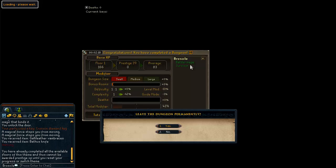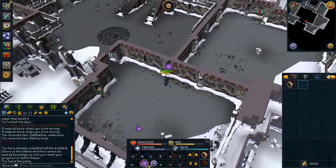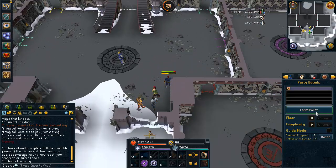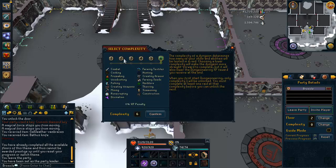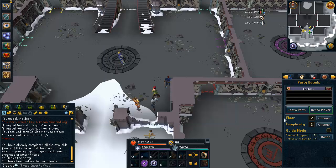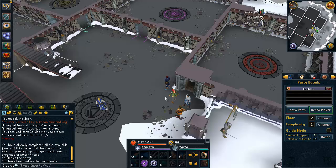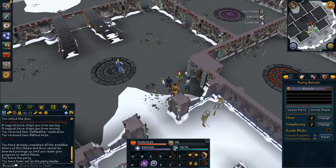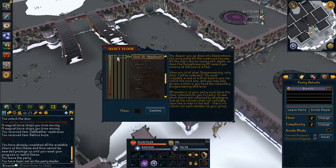You leave the party after that and restart. This time you'll have unlocked floor 2 and also complexity 2. Go back into your party, form the party, go to floor 2 at complexity 2. As soon as you're done with that floor, do floor 3 on complexity 3, floor 4 on complexity 4, floor 5 on complexity 5, and finally floor 6 on complexity 6. Once you've unlocked complexity 6, from then on you're going to be doing floors on complexity 6.